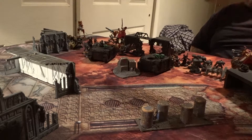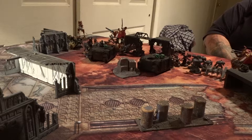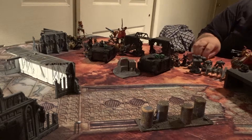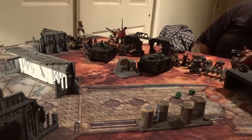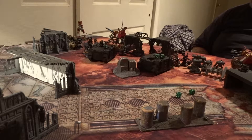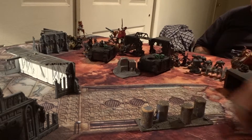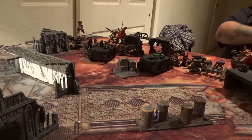And I have my frag launcher for the D6 wound. I'm going to shoot the shell shot — it's assault two, hitting on three-ups. One hit. If the target is within half range of this weapon, the attack resolves at strength nine and AP minus three. Wound on a three-up — it's a wound. Failed save. It does two damage.